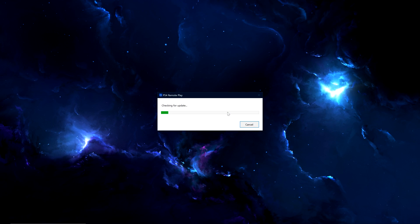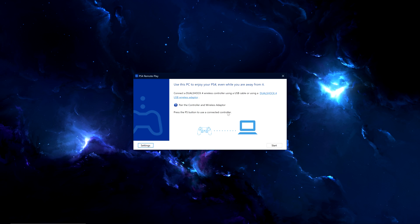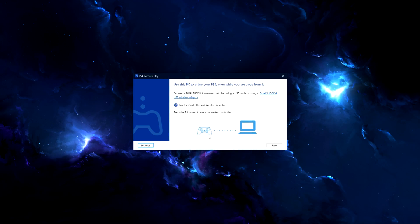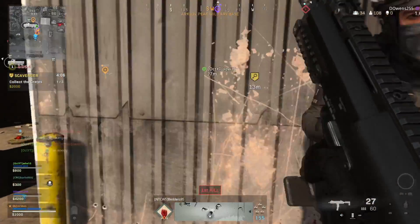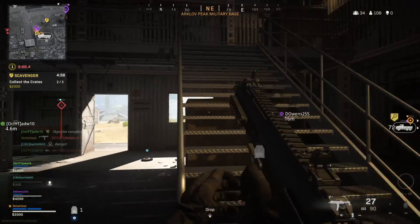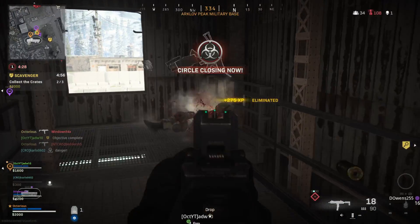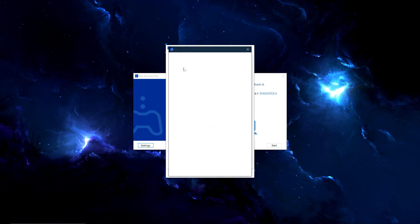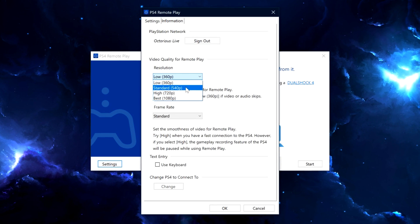If you just want to prank your friends, plug in your main PS4 controller to your PC, then go to settings and sign in to your main PS4 account. Customise the resolution and frame rate as you wish. If you want to play properly with the voice changer always on, you will need a different controller connected to your PC, or if you don't have two controllers, you can install an emulator — instructions for that will be in the description. Sign in to the second account and connect to the PS4 with the lowest resolution and a standard frame rate.